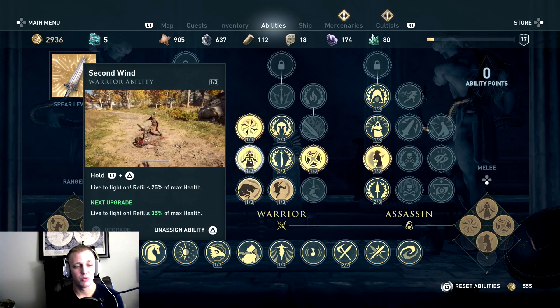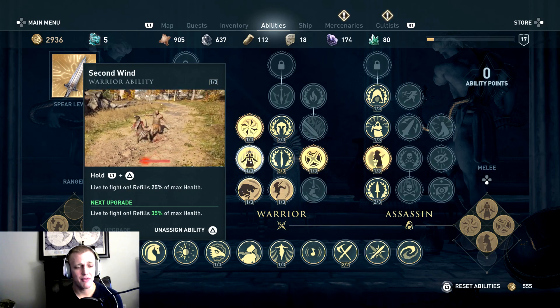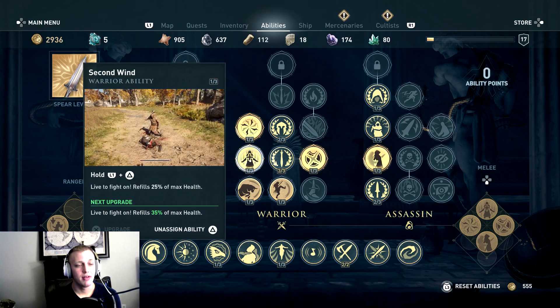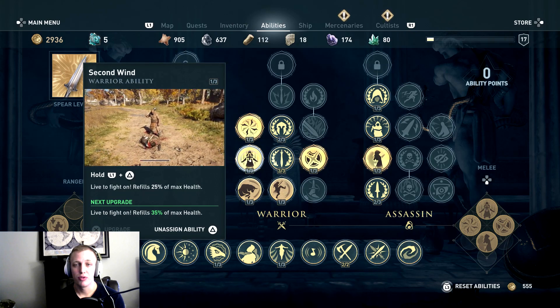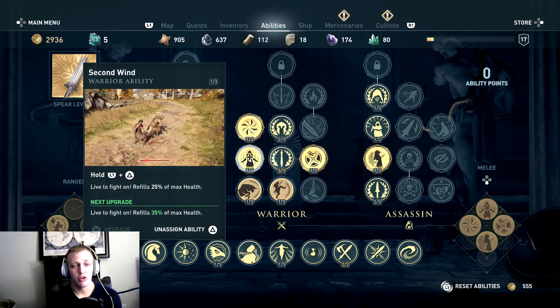Tier one gives you 25% of max health back, and it goes to 35% and then 45% as you upgrade the tiers — it's going to take a little bit of story to upgrade, but definitely get this right off the bat. It's going to allow you to fight much harder enemies than you would be able to and hold your own through longer battles, including bosses and legendary creatures.